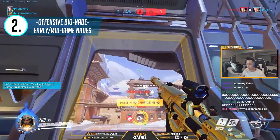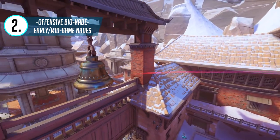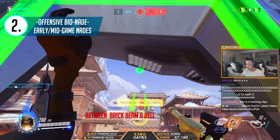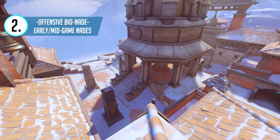More importantly, there are angles where you can toss grenades in the middle of matches right out of the base to the point, like here on Nepal. Finding where you can throw grenades into high traffic areas can be very beneficial, especially on King of the Hill maps, because oftentimes your team may still be contesting the point as you respawn. With this Nepal example, you can potentially hit your teammate and the enemies, netting you a small advantage.